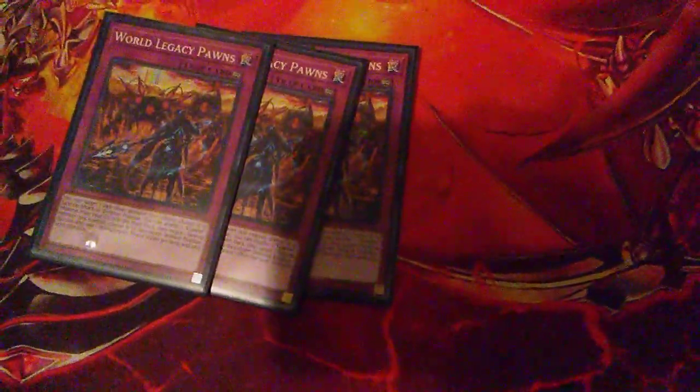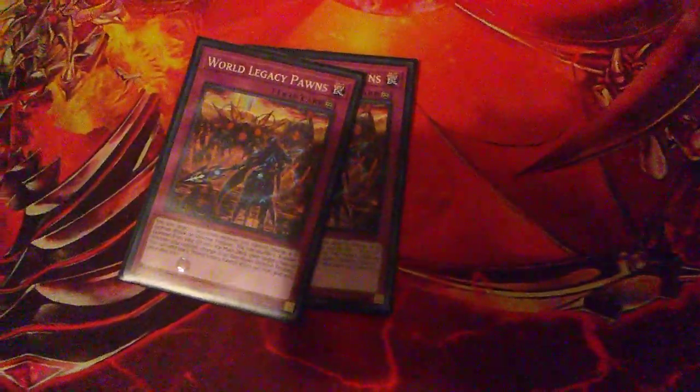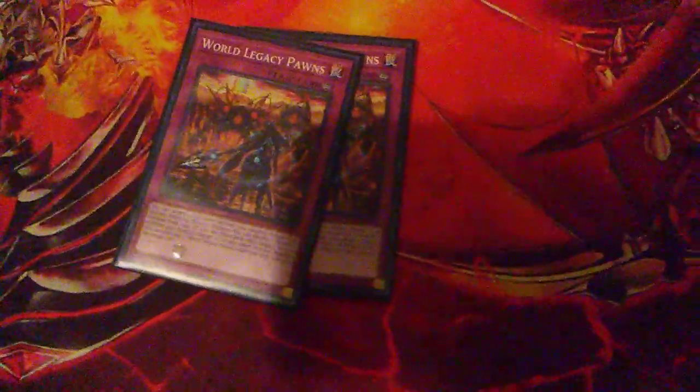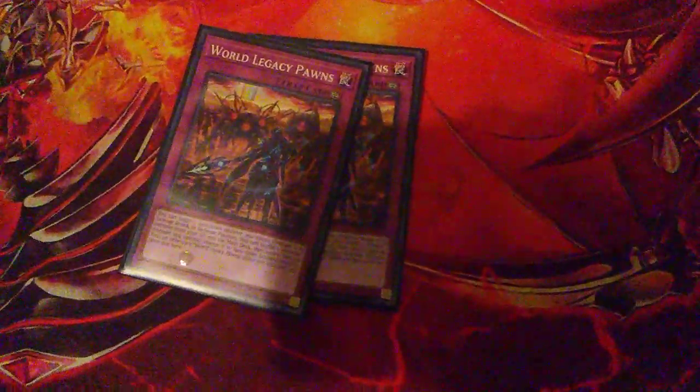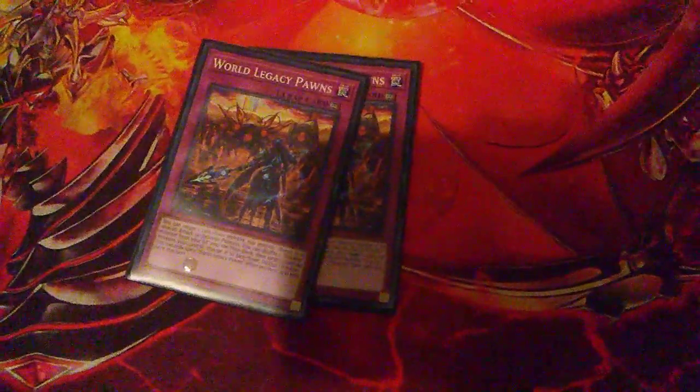World Legacy Pawns — I originally didn't like this card but I warmed up to it, it's pretty good for this deck. You can target a face-down monster you control, change it to face-up attack or defense, and shuffle one Krawler monster from your grave into your main deck. Then target a face-up monster you control and change it to face-down defense. It recycles and helps your Krawlers get their effects off.